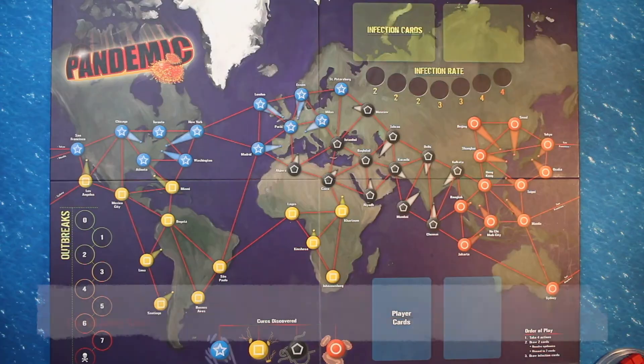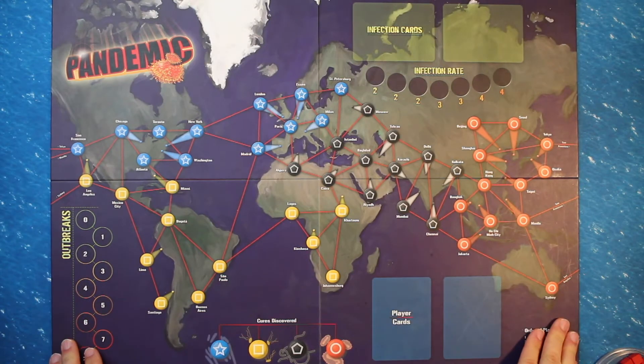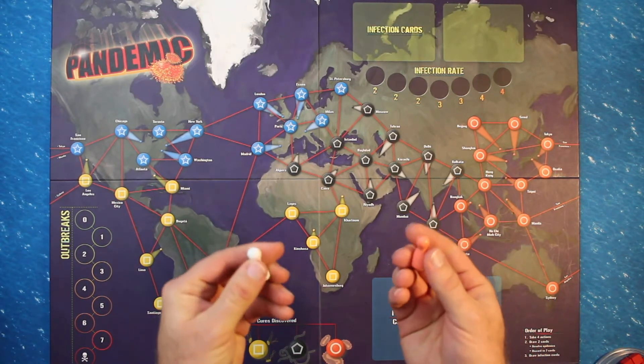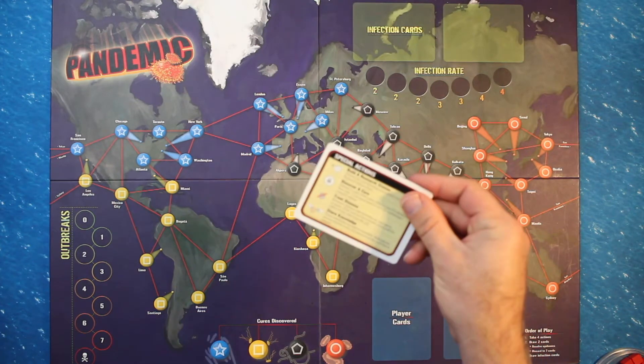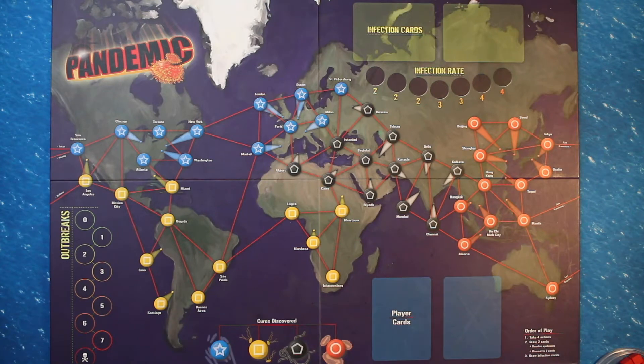Now that you know how the game ends, let's take a look at game setup. First, place the board in the center of the table within easy reach of all players. Next, shuffle the role cards and randomly deal one to each player. Players take their corresponding color-coded player token and a player reference card. Return any unused role cards, player tokens, and reference cards to the game box.